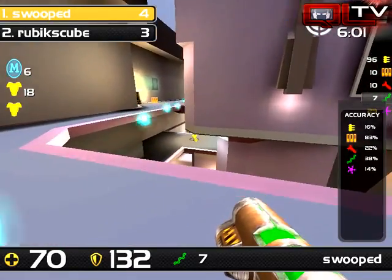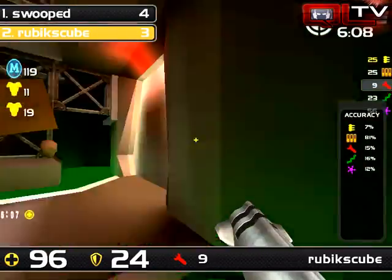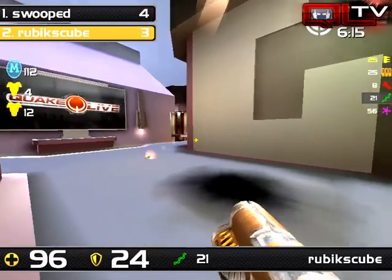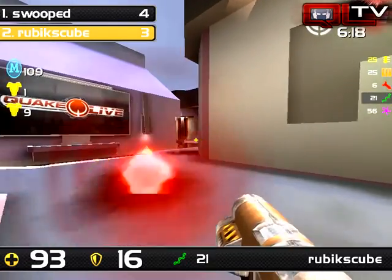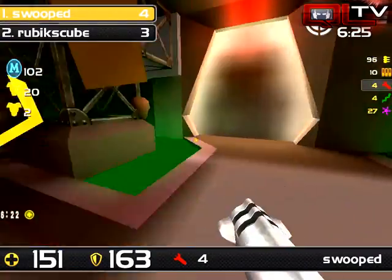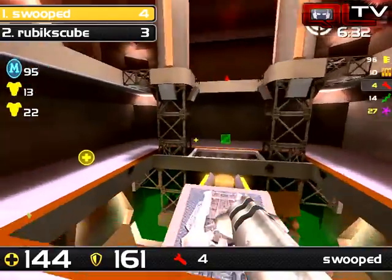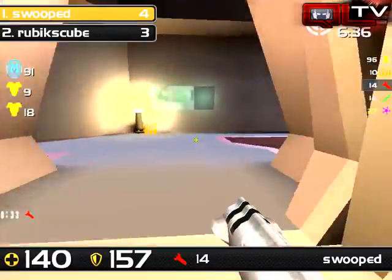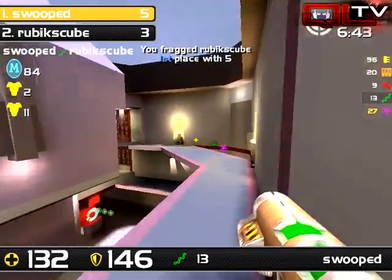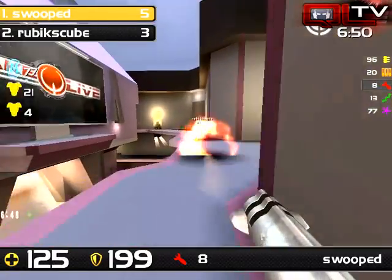Swooped is still rocking a 41% rail, but that's going to hurt his accuracy — down to 38. Rubik's at only 16% rail, and he's only really hit the shots exactly when he needed to, in do-or-die moments. Rubik's is in a tough spot. Swooped gives up the armor play — good play for him. Rubik's keeping his back straight with defensive rockets, but he's just looking for some kind of ability to do damage. That was his last rocket — he's going to be going through the teleporter. Death from above as Swoop follows him through the teleporter and finishes him off with the rail, getting another frag and securing a two-frag lead with just a couple minutes left to go.